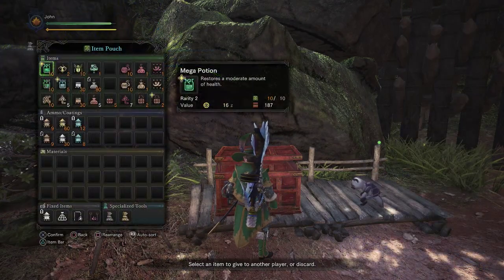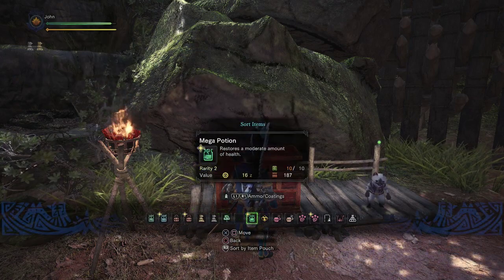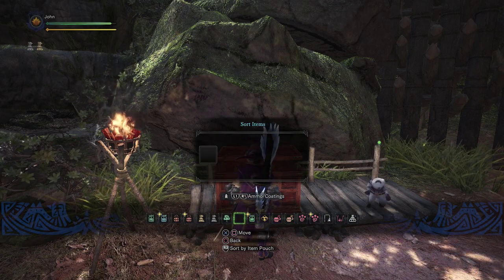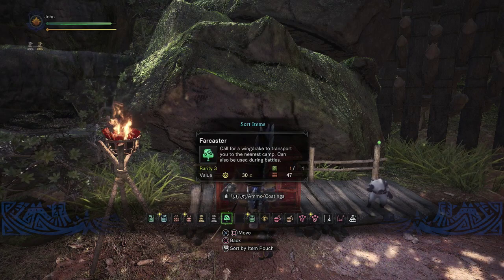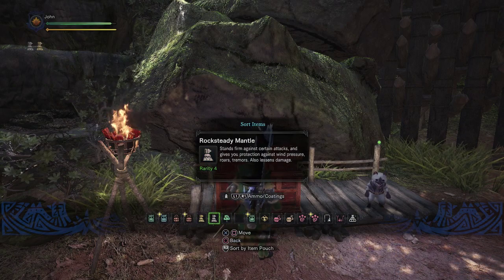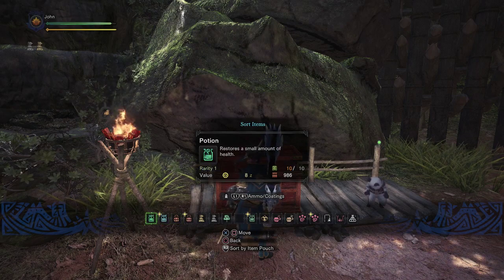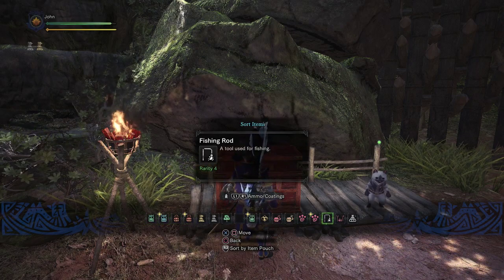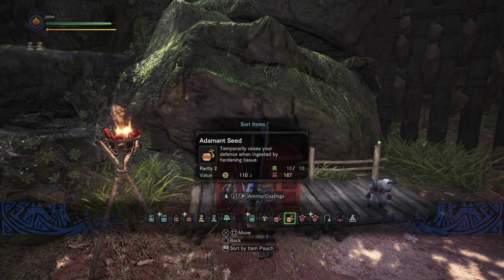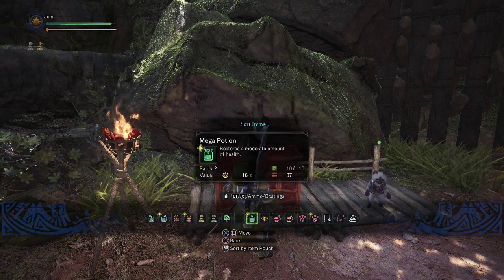Just to show the Item Bar — you can hit Triangle once you're in here. We have Potions, temporary buffs, Farcaster for emergencies if you don't want to use the Radial Wheel, your Mantles, Mega Barrel Bomb, Large Barrel Bomb, Mega Nutrients, Potion, Palico Supplies, and then the Fishing Rod, BBQ Spit, and Capture Net you won't use during the fight — so those are on the ends. It just stays between these four to eight items. Pretty simple.